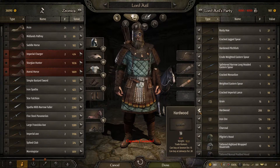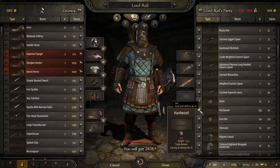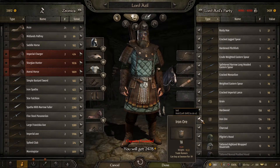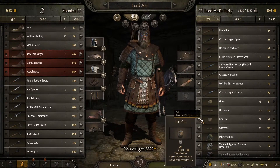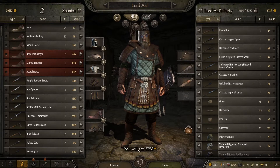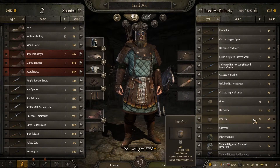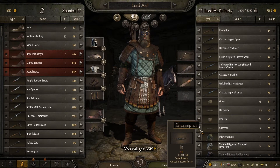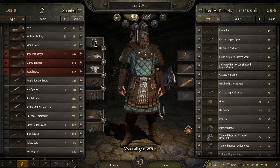Let's go ahead and sell the hardwood — it starts at 64 and goes down. I won't go under about 40. Then iron ore — I'm gonna sell it down until around 45. Look at that — we get 5,758 dinars back and I still have a bunch left too. Let's go ahead and sell the charcoal as well. That's nice — 6,871 dinars.